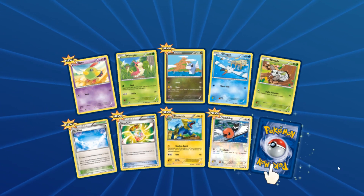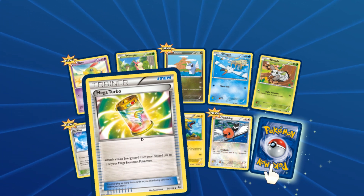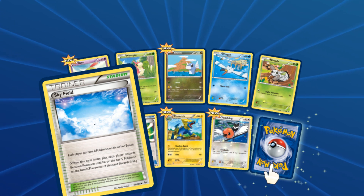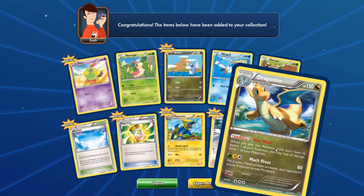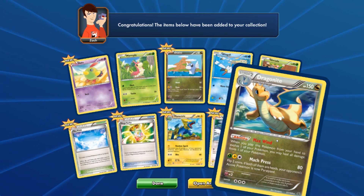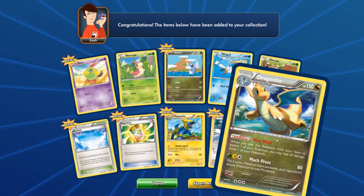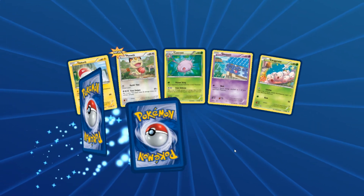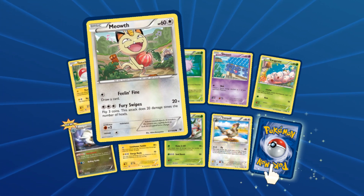Hey look, a Mega Turbo — finally! Attach a basic energy card from your discard pile to one of your Mega Evolution Pokemon. This makes Mega Venusaur or Mega Blastoise perhaps viable again. We got a Sky Field — yes, let's drop a whole bunch of Pokemon and call it a day. And here's another Dragonite — back to back Dragonite. This Dragonite comes with the Max Win ability: when you play this Pokemon from your hand to evolve, you may heal all damage from one of your Pokemon. Maybe I'll build a Dragonite deck.